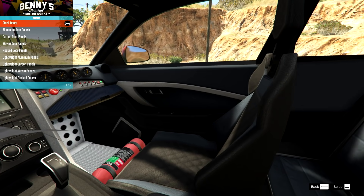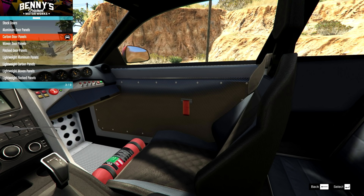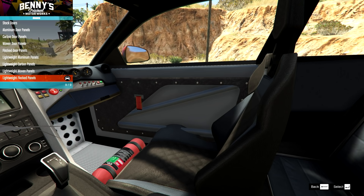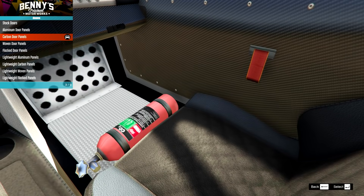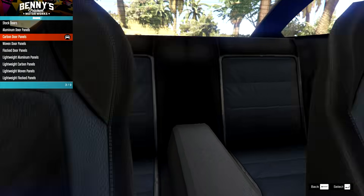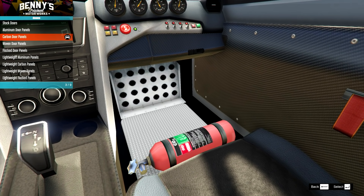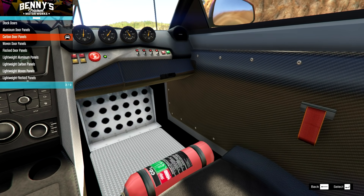On the doors, we have lots of options: aluminium door panels, carbon, and lightweight cut-out ones as well. I could go for that carbon one — I kind of like that half-stripped look. I do wish I had the carpeted floor though, but beggars can't be choosers apparently.